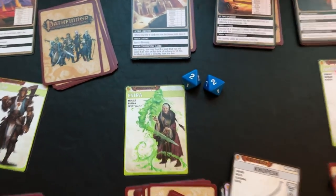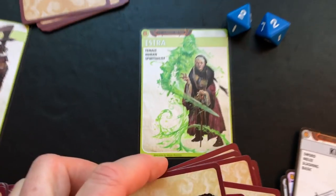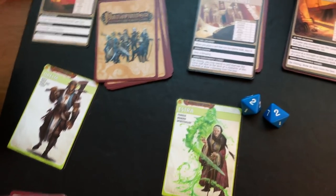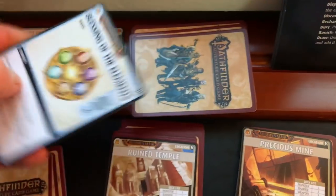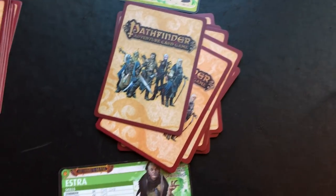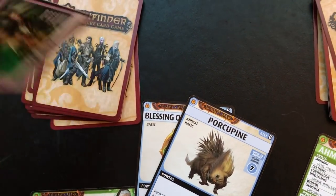Moving on to Estra — I want her to travel with him, so I'm going to bring her over to this location. The first thing I do is turn over the blessings deck to mark the passage of time, then draw up her hand. Her hand size is five, and I pre-reshuffled so I know I'll be getting her required card — her spirit husband — in the first hand.